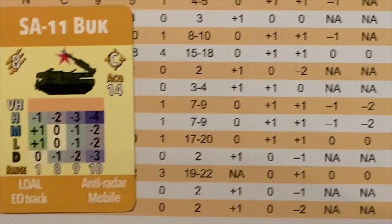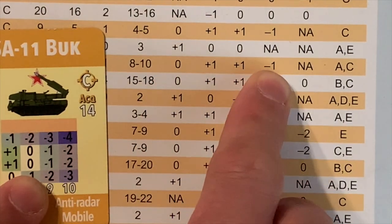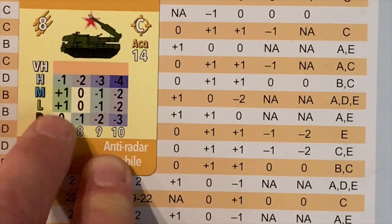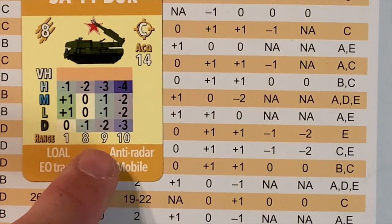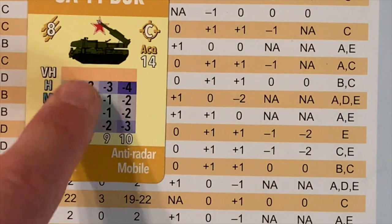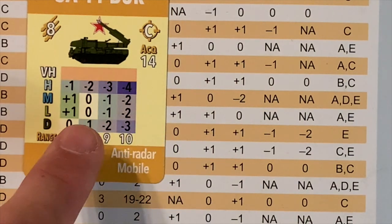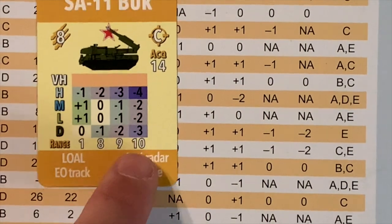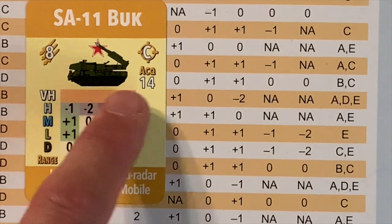That is combined with the altitude modifiers found on the table. At deck it's a zero modifier, low plus 1, medium plus 1, high minus 1. So looking at the minimum range column, you see: 0, plus 1, plus 1, minus 1 — the actual attack modifier from 1 to 7 hexagons. After that, at range 8 you start getting minus ones added, turning the zero into a minus 1 and so forth. At 9, another minus 1, and at 10 another minus 1. The color coding indicates relative difficulty of the hit — the darker the purple, the more difficult it is to hit an aircraft. A high-altitude aircraft at range 10 would have a minus 4 modifier.